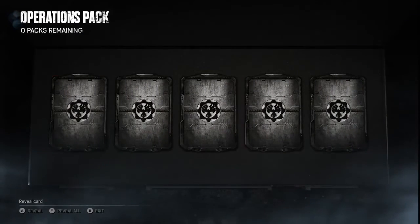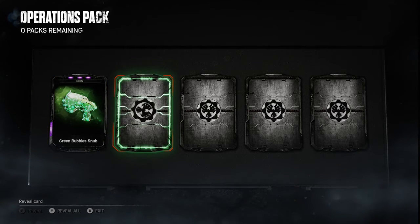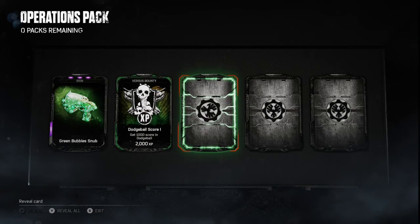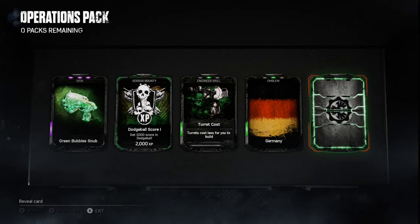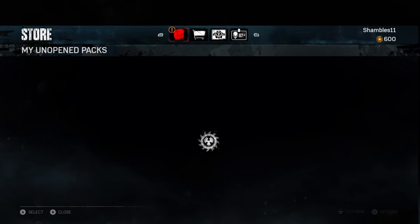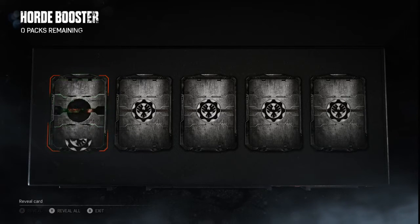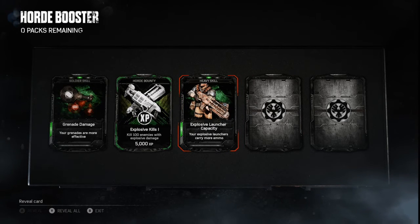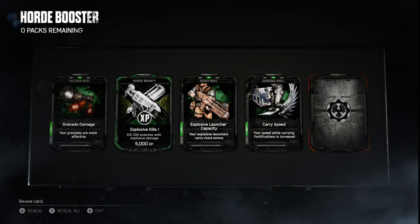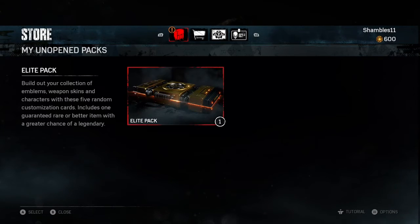Into the next operations pack — boom! Look at that, purple! That is an epically legendary rare super insane one. I'm really happy with that, it's a really nice looking snub. A few more commons: a Germany flag, fortifications health — that's going to help. A horde booster too — I've played a lot of horde and these boosters come in very handy, especially working towards achievements with various classes. I'm the engineer, so fortifications lasting longer is really helpful.